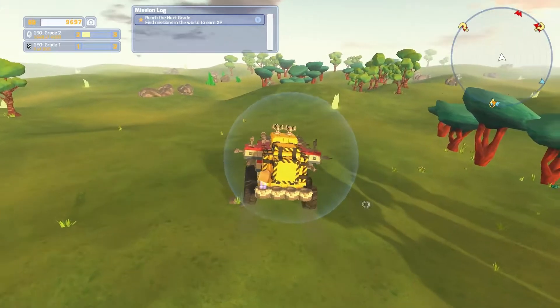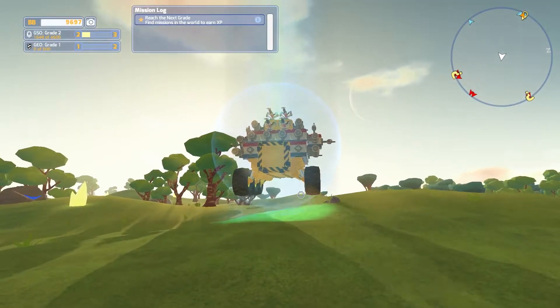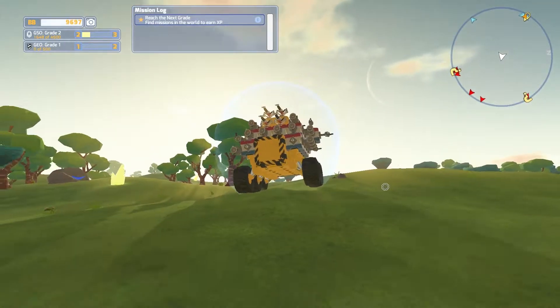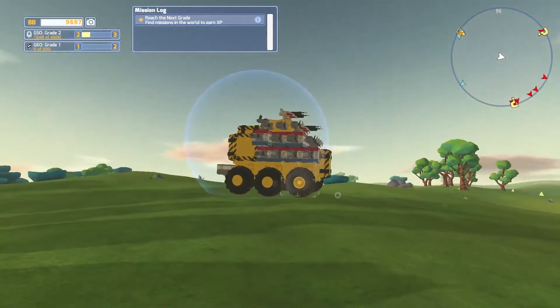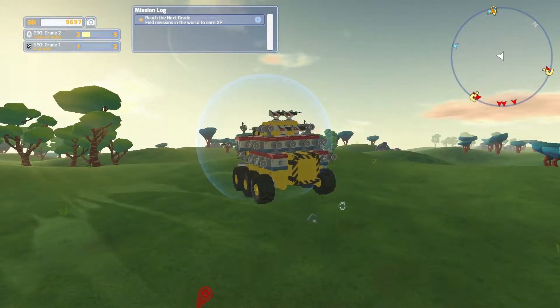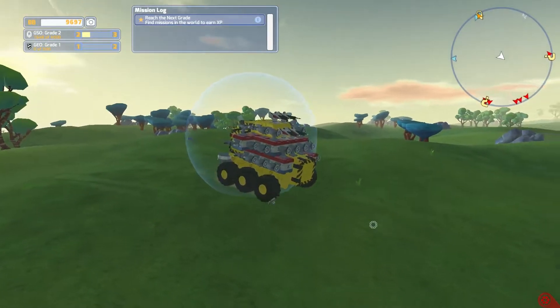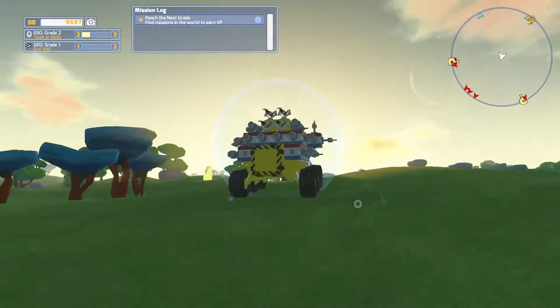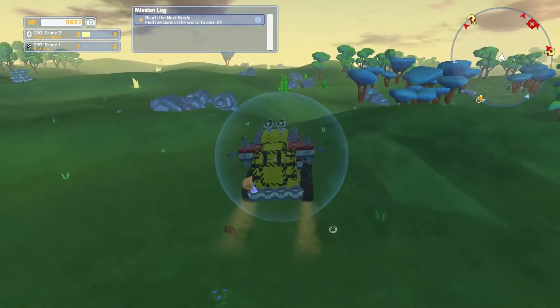Why are we moving actually that slow? Something stuck beneath? Doesn't seem so. We have overweight on one wheel. I do wonder though what's overweighting us - don't tell me it's any of these. Apparently, it's still overweight. I don't know why.